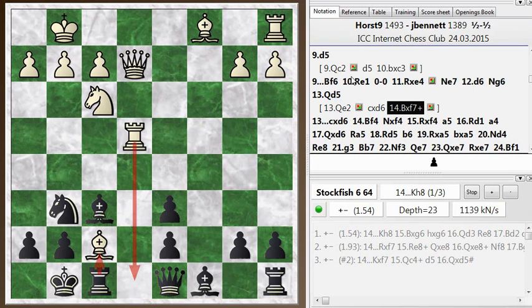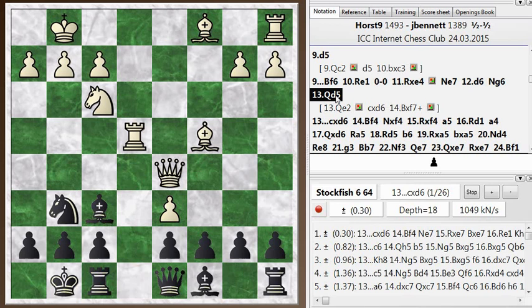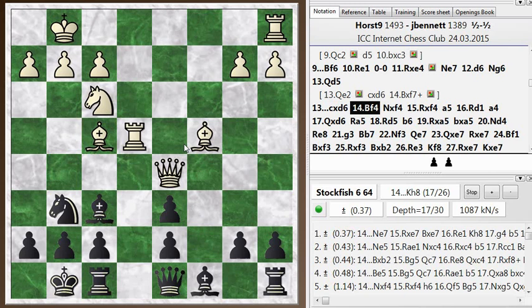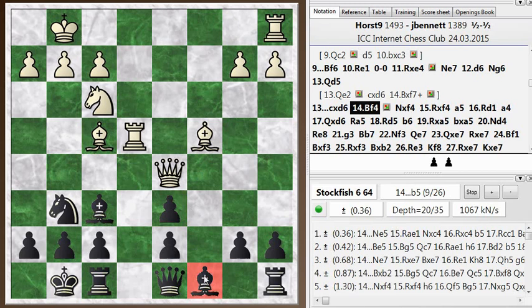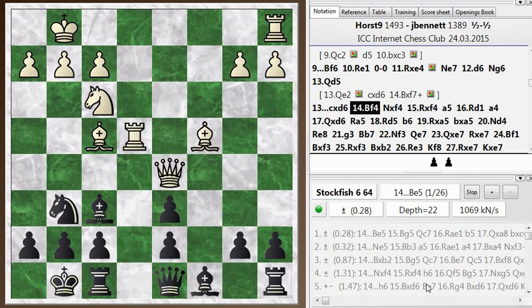My opponent missed that queen e2 idea but played queen d5, which is also a good move. I decide to grab the pawn — I need to get the pawn back — and then he goes bishop to f4. Right here I took the bishop, and it looks like that was another mistake. I have two extra pawns, but obviously black is going to get one of them. In a way I'd just as soon be rid of both those pawns because it's blocking in my light-squared bishop — that's really my problem in the position, and that's white's advantage. You can see white actually has an edge, even though down a couple of pawns: he's just kind of sitting on my pieces and I can't get them into the game.